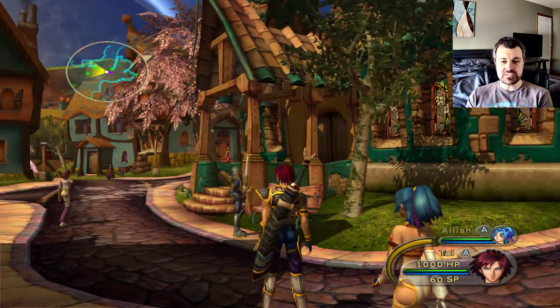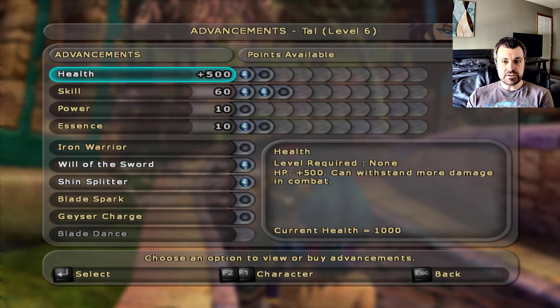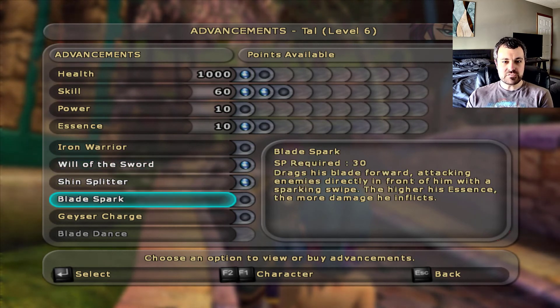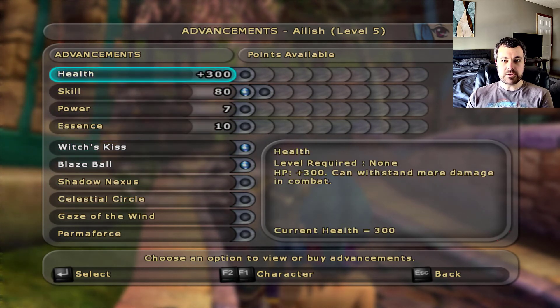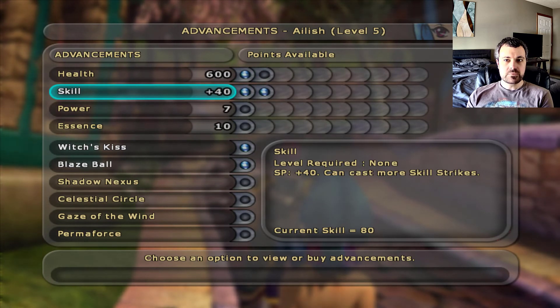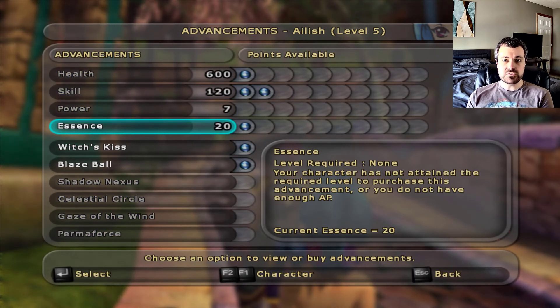Now if Tal actually takes a hit, he is going to inflict damage back on an enemy. I've also got some more level-ups to spend. Tal's got another point — I was not a fan of Will of the Sword. Let's give him Blade Spark instead. And Aelish hit level five, so she's got extra points. I'm probably going to regret it if I don't get her some health, so let's do that. I'm going to give her another skill and another Essence so her magic does more damage, or her healing — Witch's Kiss — will be more effective.